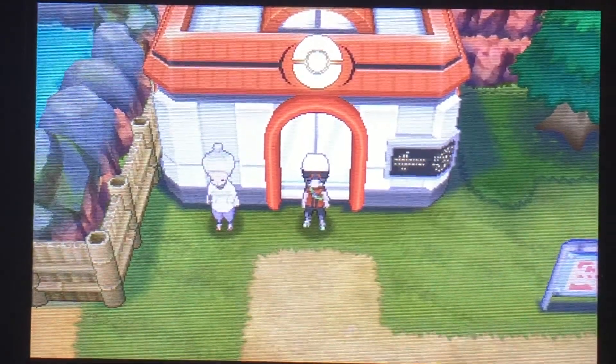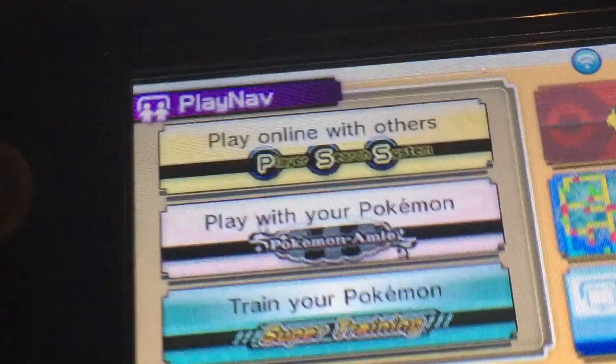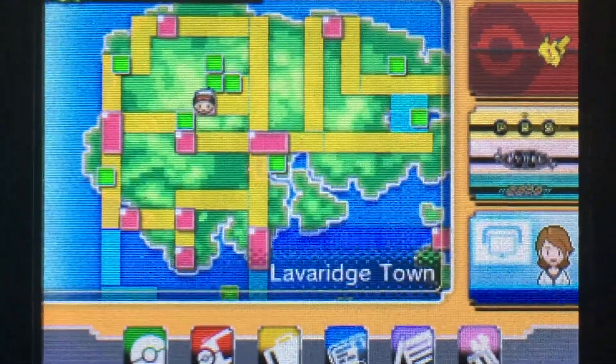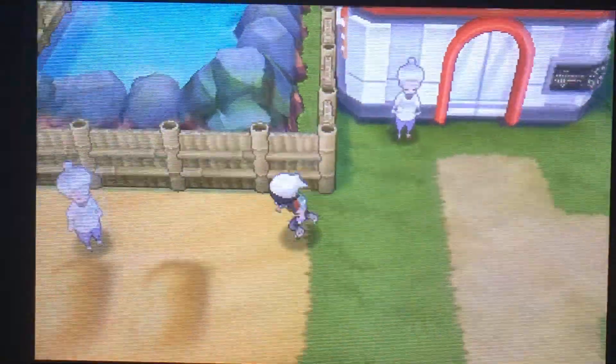The first thing you have to do is beat the Elite Four. Once you're done with the Elite Four, go to Leverage Town. Leverage Town is located next to the mountain on the left, as you can see on the map — take note of that.